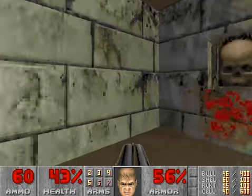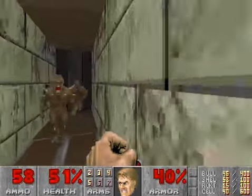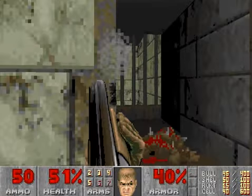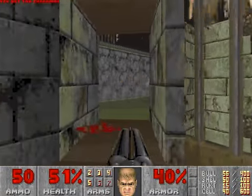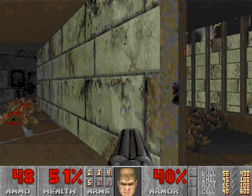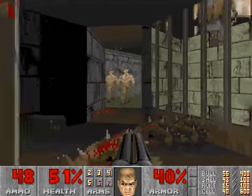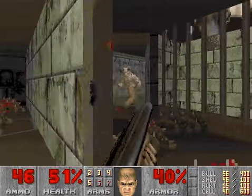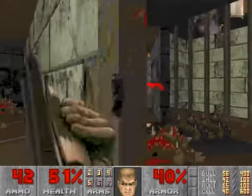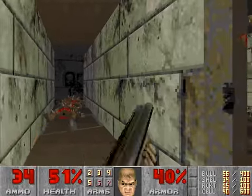Go through that switch, get that chaingunner. The imps are done for. Hopefully no... we're trying to get that arch-vile to come this way - come on, come on Archie. No... there we go.